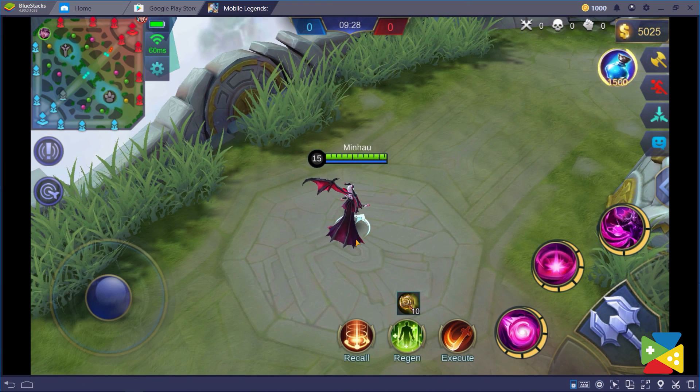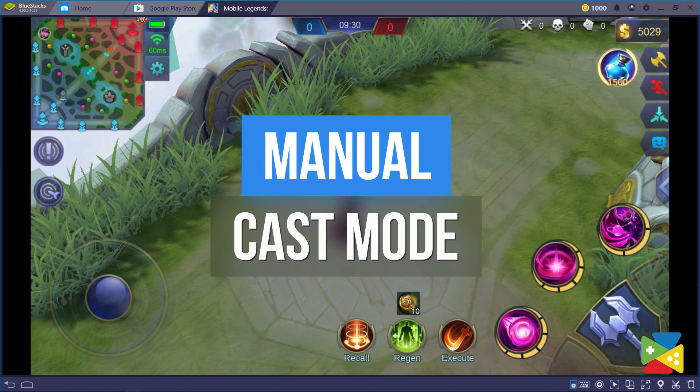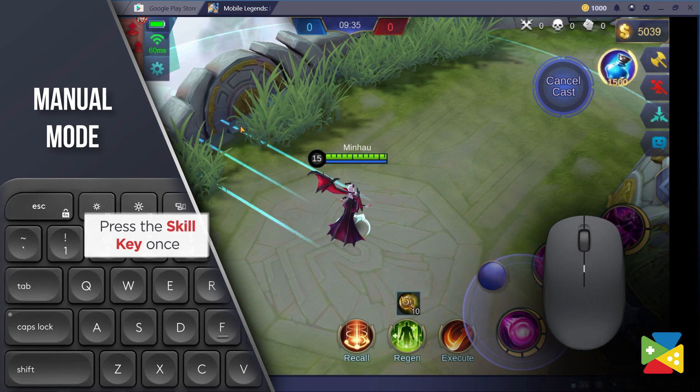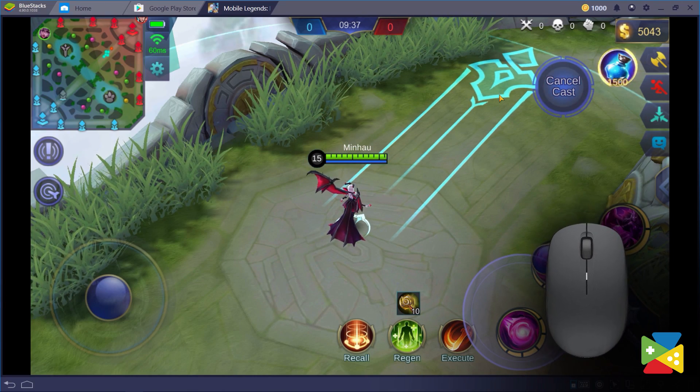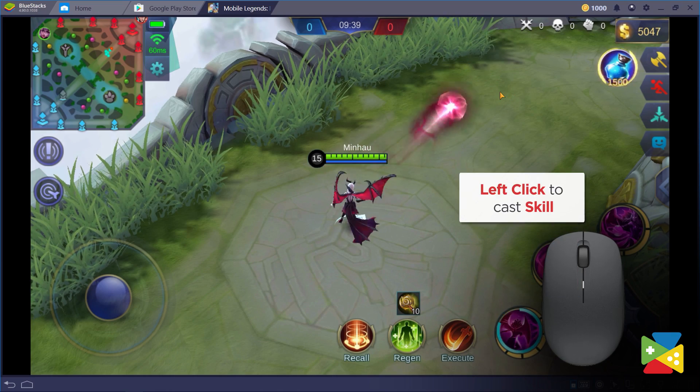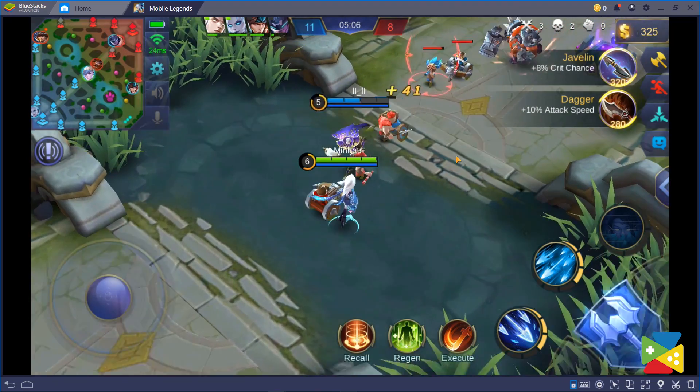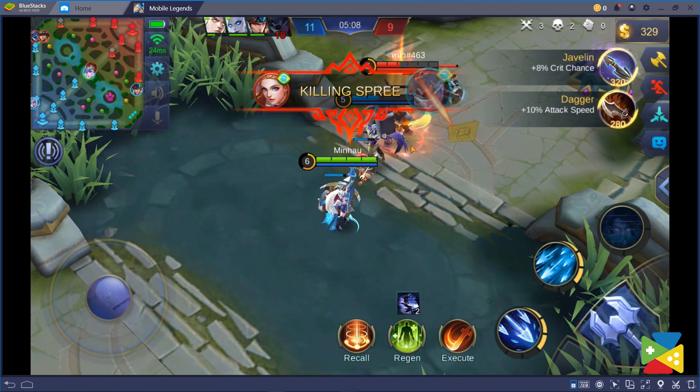The first cast mode we're going to talk about is the manual mode. In this mode you can press the key to activate the skill, then use the mouse to aim and then press the left click to actually cast the skill on the chosen area. This mode is better when you're fighting a single target or when you want to make the most out of each skill.